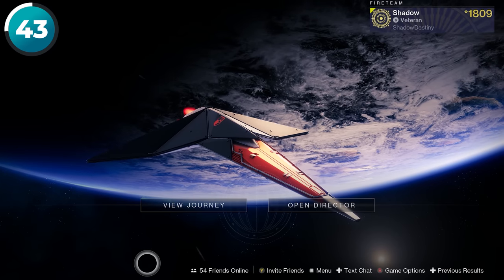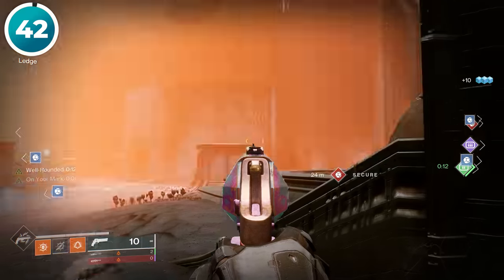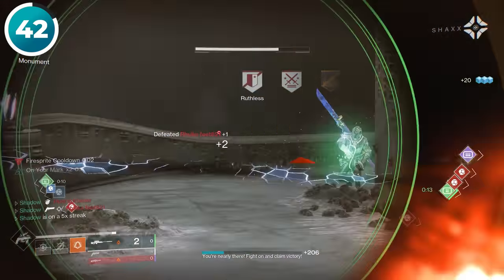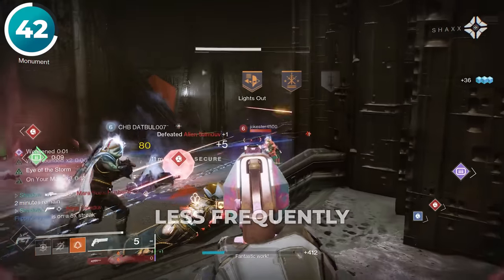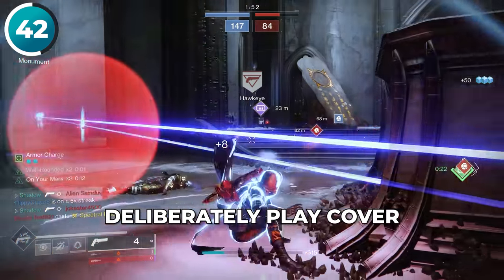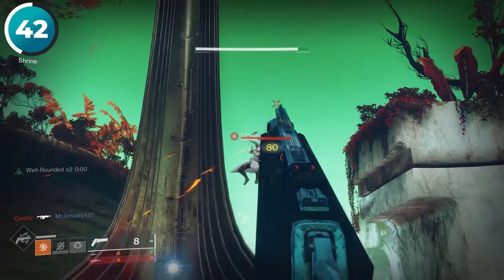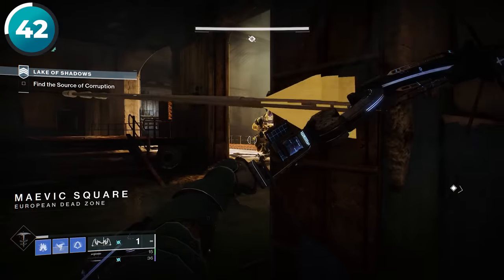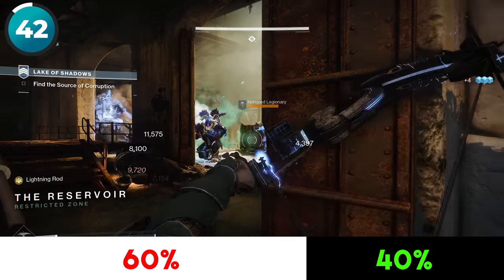This next classic mistake — if you fix it, you will die way, way less frequently. Especially in endgame content, you really need to deliberately play cover and not get caught out in the open. I see so many people just flying in like they don't have a care in the world, and it leads to them dying every single time. If you're struggling with this, try implementing the 40-60 rule where 40% of your screen is always in cover.